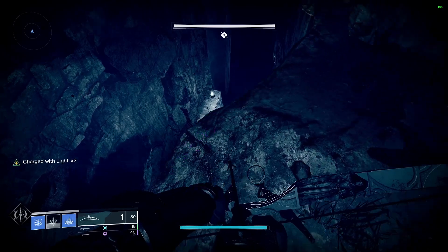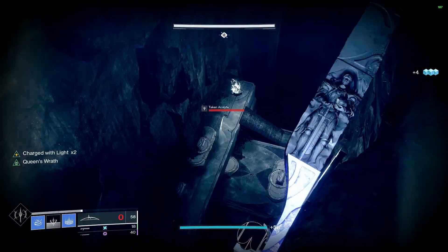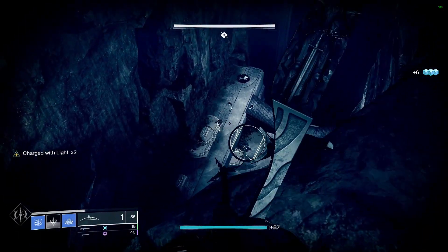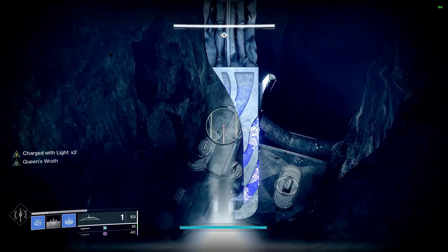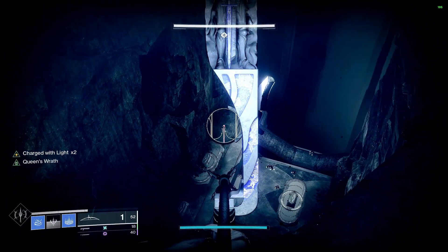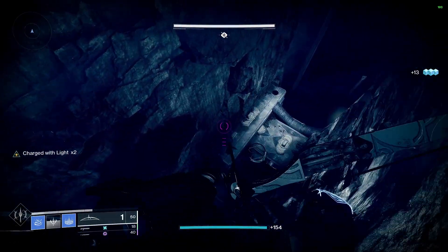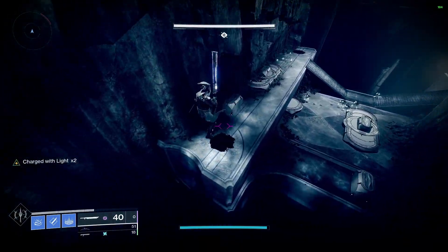Once you've arrived here, you can actually look down and go ahead and start taking care of some of these enemies. You don't have to deal with them up close. The main worry is just the big guy — once the invisible Minotaur is dead, you can go ahead and proceed on.